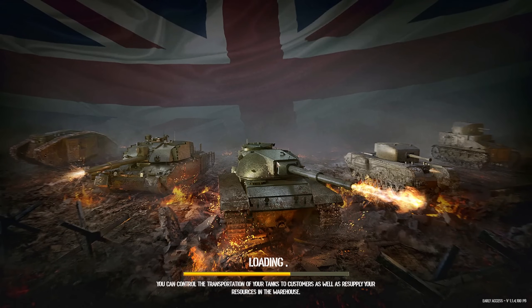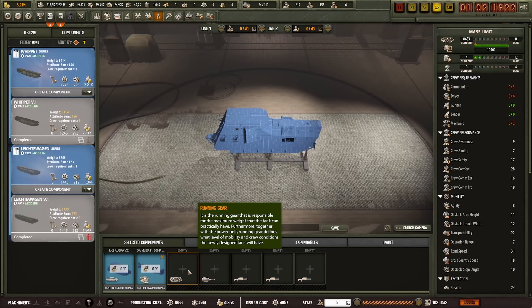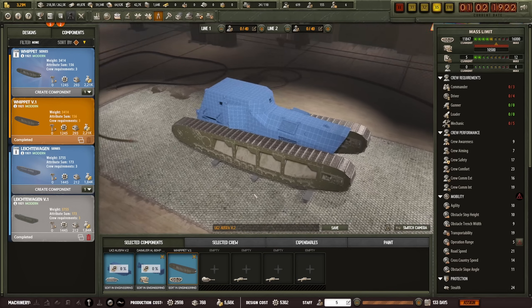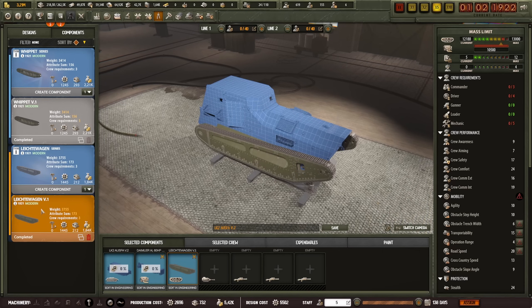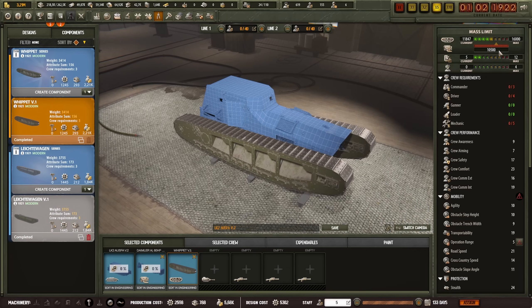Back to design. What else are we going to need? Well, we're going to need tracks. I can either use my own whippet tracks, which look a little out of place, or I can use the Leichterwagen tracks that the thing came with. The difference is fairly notable — if you look at the displacement or mass limit, it's going to be 13,000. Whereas if I put the whippet tracks on, it's going to be 16,000. So the whippet tracks mean the vehicle can field more weight.